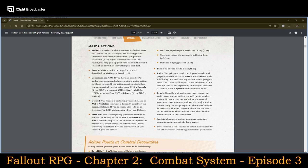You can ready — describe a situation you expect to occur and choose a major action you will perform when it does. If that action occurs before the start of your next turn, you may perform the major action immediately, interrupting other characters' actions as necessary. This keeps coming back to the player and asking them to be very descriptive of their actions, which may affect the outcome or change the initiative order. You can sprint — a movement action that moves you up to two zones to anywhere within long range. You can test — performing a skill that counts as a major action during your turn.